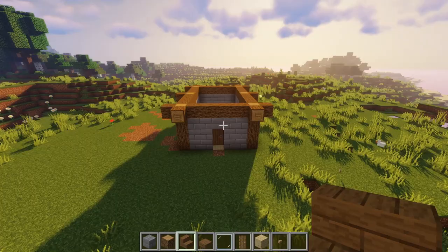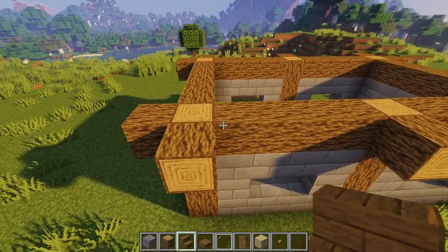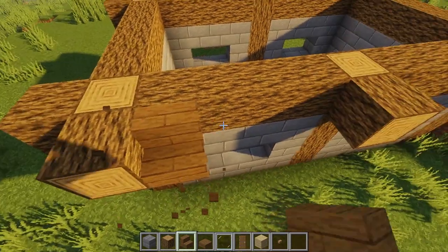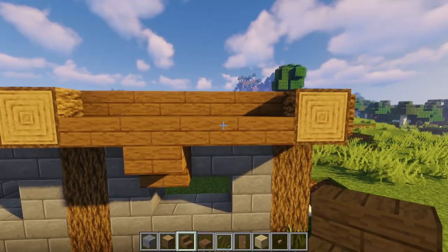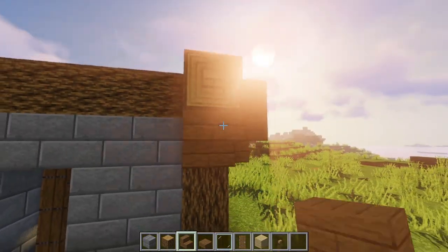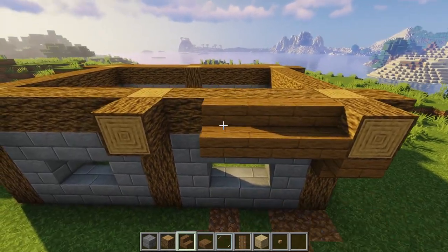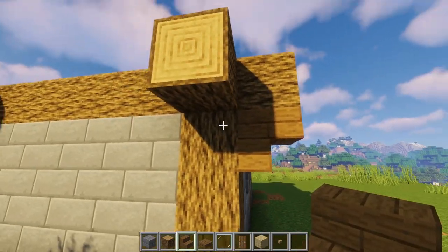Next step is the roof. To begin, you're going to want to start with some spruce stairs. Your main goal is to make the roof look rather tall and go all the way around the edges. Simply go around the edges all the way through, then on each of the pillars add one block as if it's holding the roof up, giving it more depth. Make sure these blocks are upside down so they look nice.